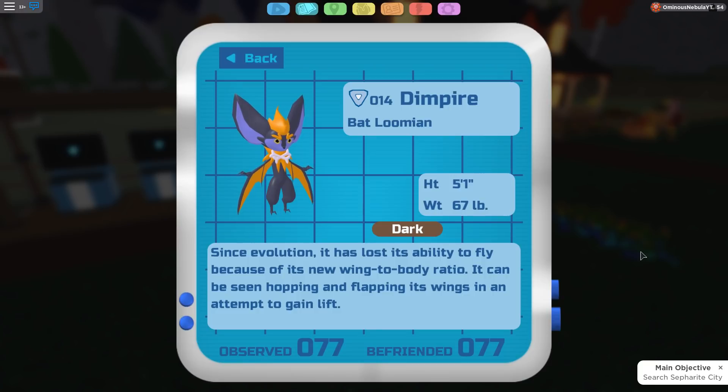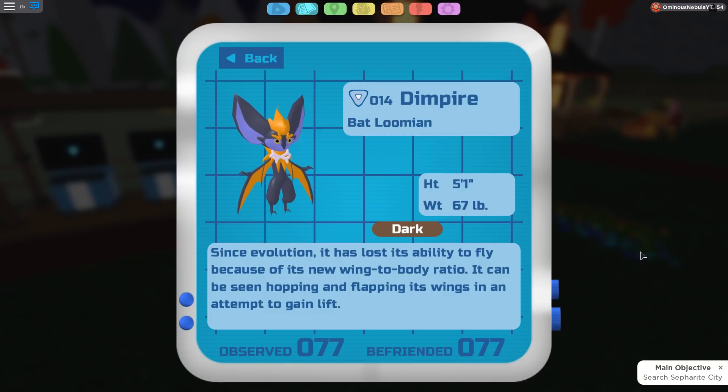Coming in at number six, we have Dimpire. Dimpire is one ugly Lumian — I can't show you the side angles since I don't have it, but this Lumian is pretty ugly. Roddy looks good, Vambout looks good, but Dimpire? Come on — what did they do? The final evolution looks so good and then they just have the middle evolution and you're like, bruh.